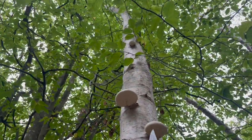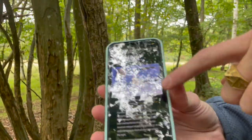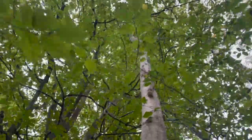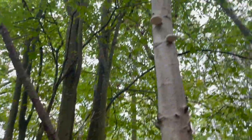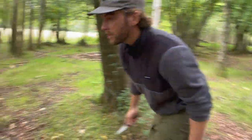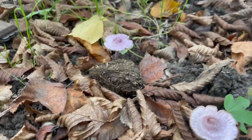Birch polypore — you can actually make plasters out of it. You wrap it around a wound and it acts as an antiseptic, like a natural plaster. It was also found with Ötzi the Iceman. They look like little space shuttles, or the Star Trek one — that's just a baby one. Tree mushrooms are some of the best: chicken of the woods, beefsteak mushroom which looks like marbled meat and bleeds like blood, and these little purple amethysts — a top five mushroom in France and they're edible.